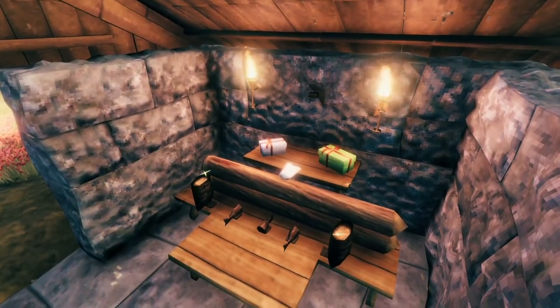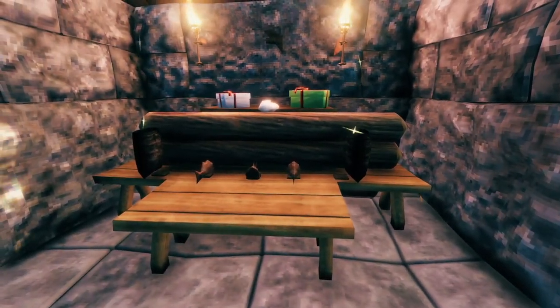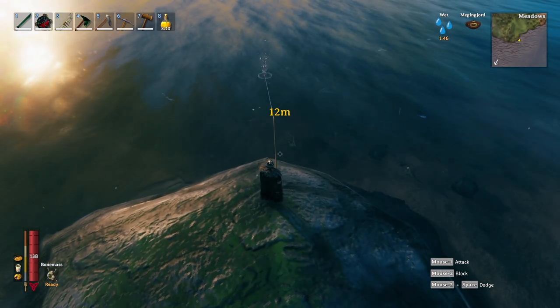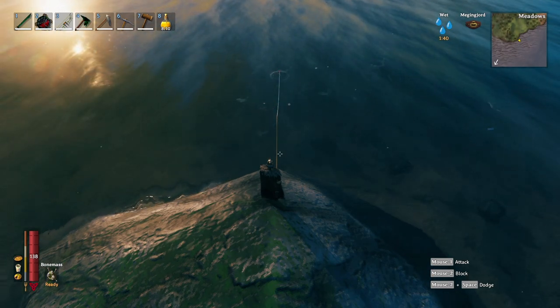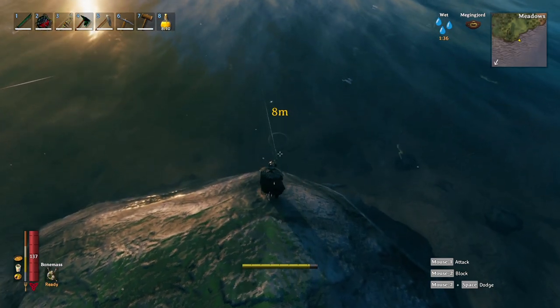The next thing on the menu is fish wraps. To make fish wraps you're going to need fish and barley flour. To get fish you're going to need to get the fishing rod and fishing bait from Haldor the trader. If you haven't found your trader yet, the easiest way is to sail a big circle around the very edge of the map - he often spawns right on the outer edges.